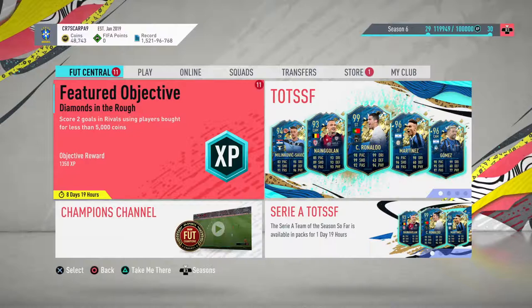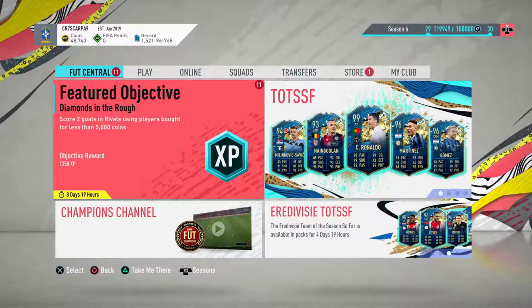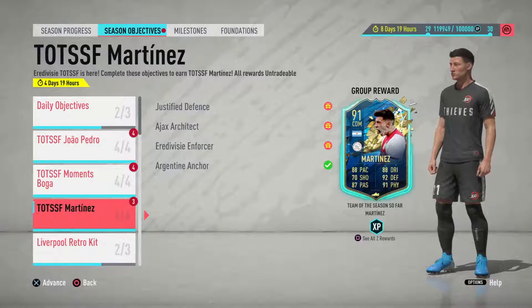Welcome back to another video by Daddy Scarpa. Today we are here to claim the Martinez, Boga, and Pedro objective cards. By accident I did claim one of them — I haven't opened the pack of Martinez but I claimed it by accident. If you are enjoying the content, like, subscribe, turn on the notification bell, and let me know in the comments if you've done any of these cards or packed any of the Eredivisie cards.